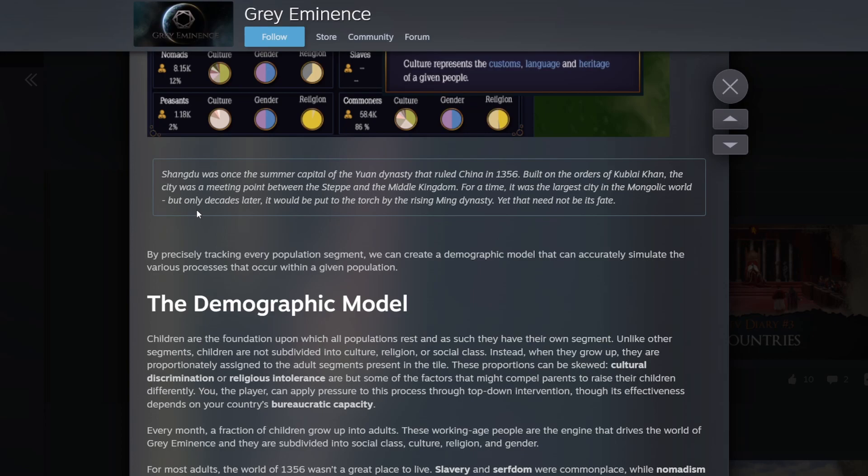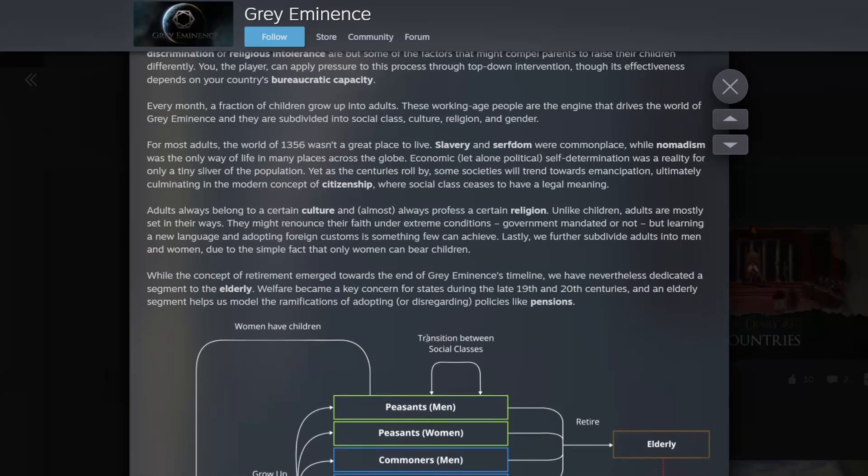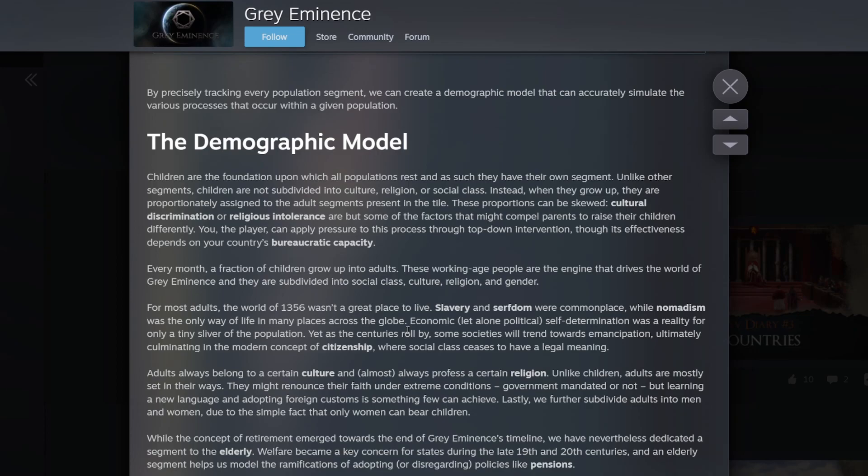By precisely tracking each population segment they can create a demographic model that simulates various processes within a given population. Children are the foundation upon which all populations rest and are their own segment. Unlike other segments, children are not subdivided into culture, religion, or social class. Instead, when they grow up they are proportionally assigned to the adult segments present in the tile. That makes sense - you probably don't need to track what culture a two-year-old is. Children are mainly there to show how your tile is growing.